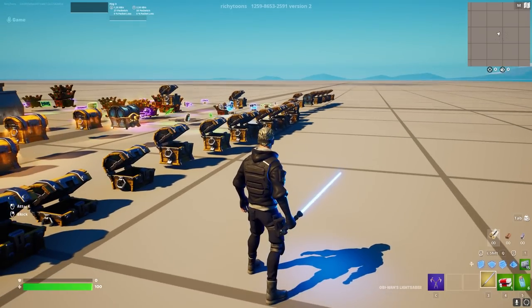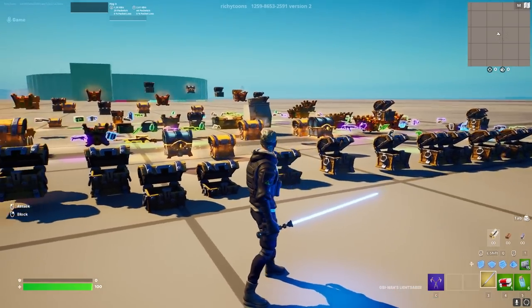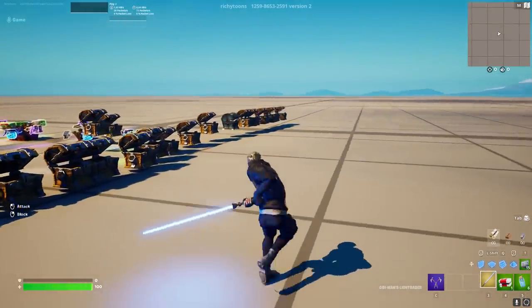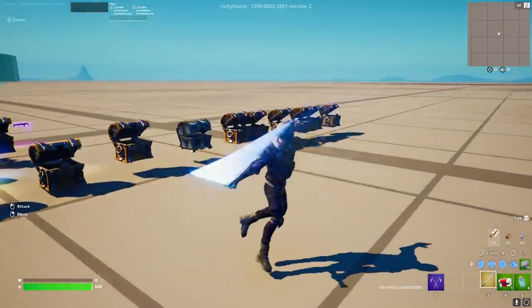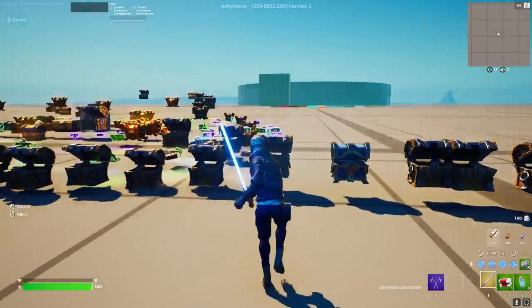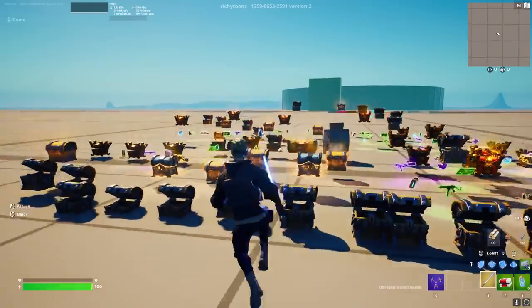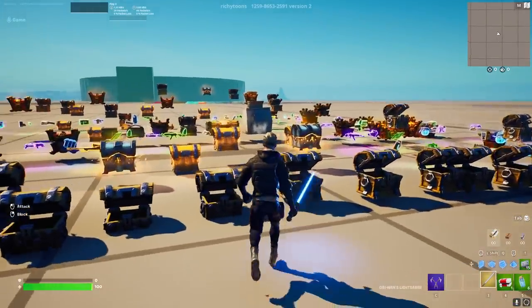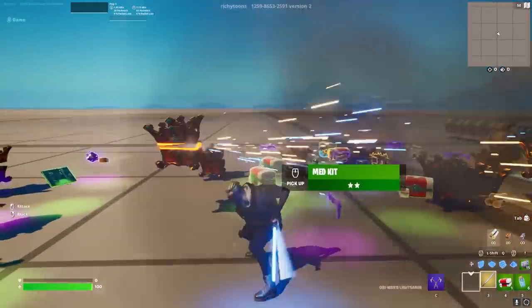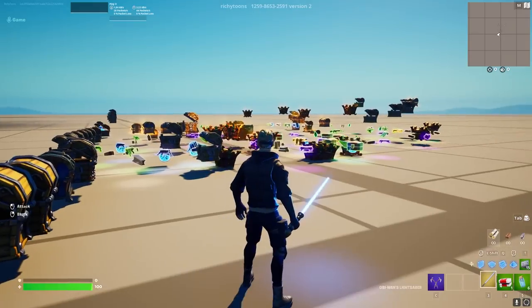Everything that comes to Battle Royale that's not in creative — you can get it in matchmaking creative in chests. If you open enough, you can get the lightsabers and blasters. These are the real ones, not the ones made with VFX effects — you can see it is actually Obi-Wan's lightsaber. You can get them by just opening enough chests. So if you want to have a little fun with these in creative or create funny things with your friends, you can now get them by opening a bunch of chests in a creative matchmaking lobby.